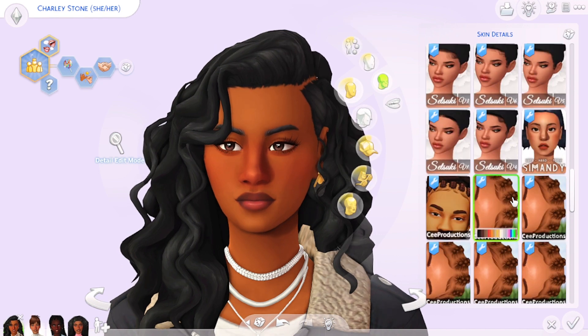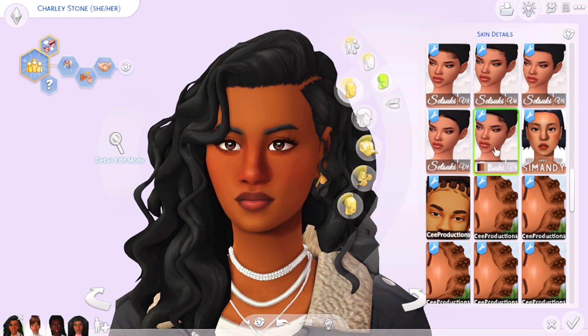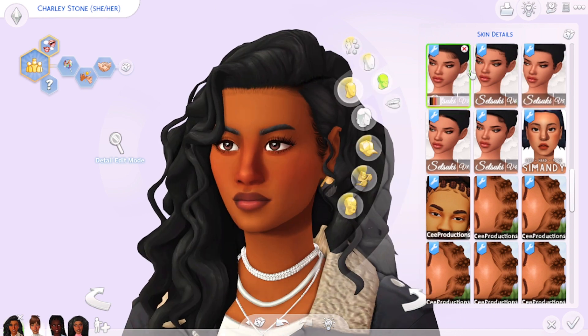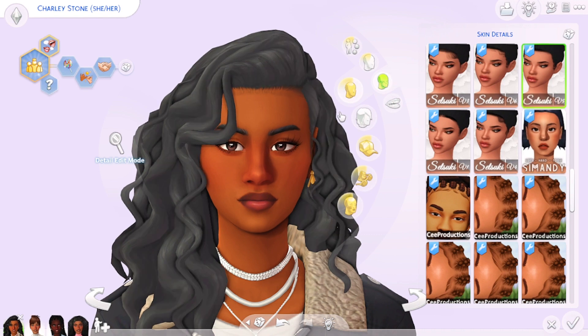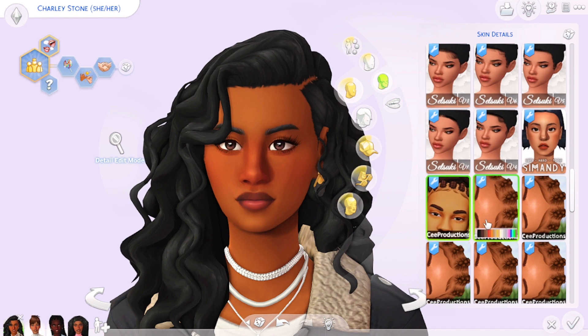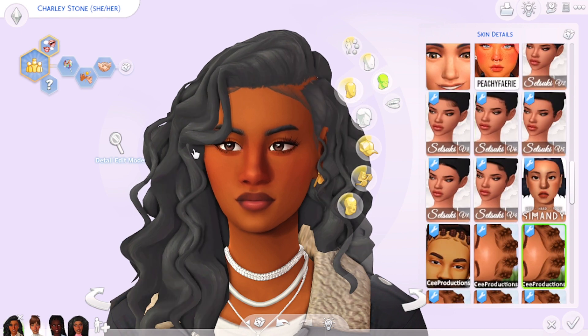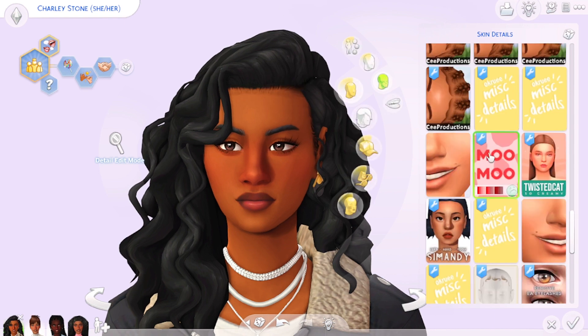Moving on to edges — a lot of the hairs I download nowadays come with their own edges. When they don't, and the hair looks a little weird, I'll add either the Satsuki edges, which add a slight shadow and hairline, or the ones from C Production for more standard edges. Some hair creators showcase their hair with edges in their preview images but the download doesn't include them, so I just went ahead and downloaded a bunch of edges just in case.